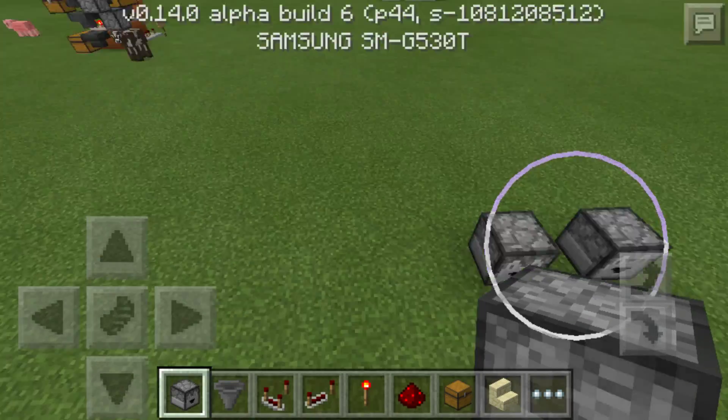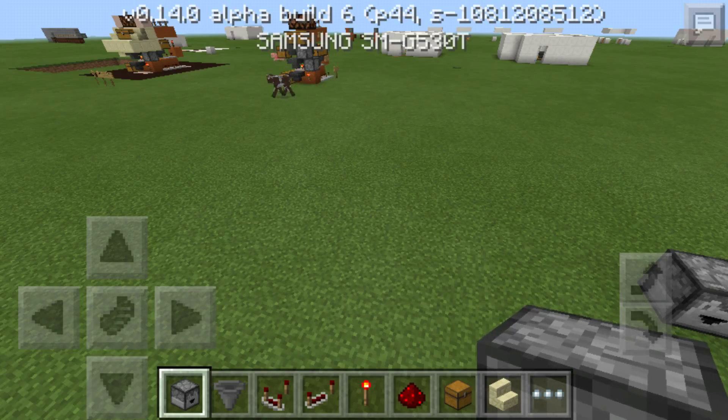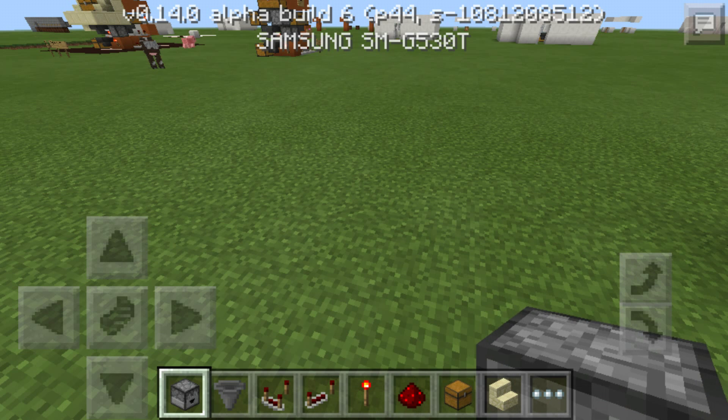They also changed things so that when you switch your game mode from creative to survival, you keep all the items you had in creative — you don't lose them. They also added the splash potion of weakness for 3 minutes to the creative inventory.